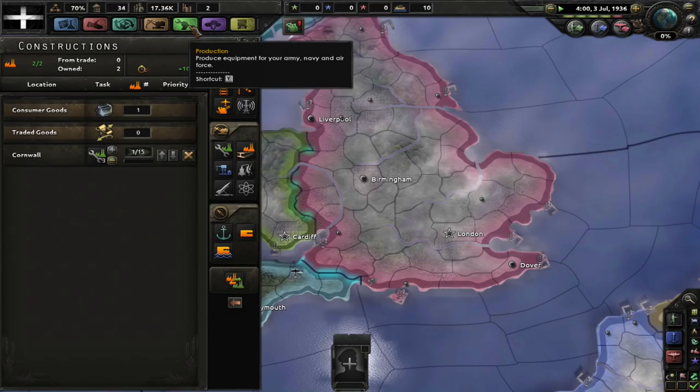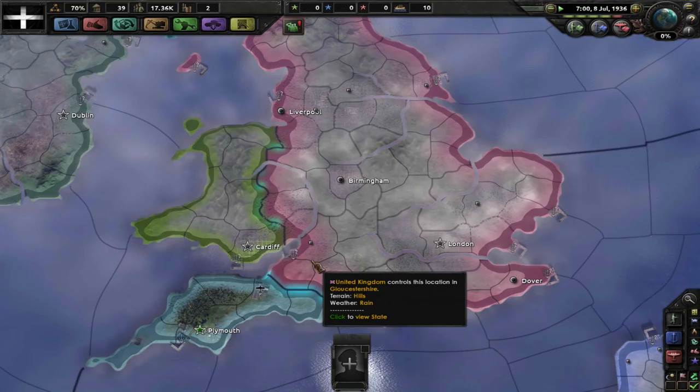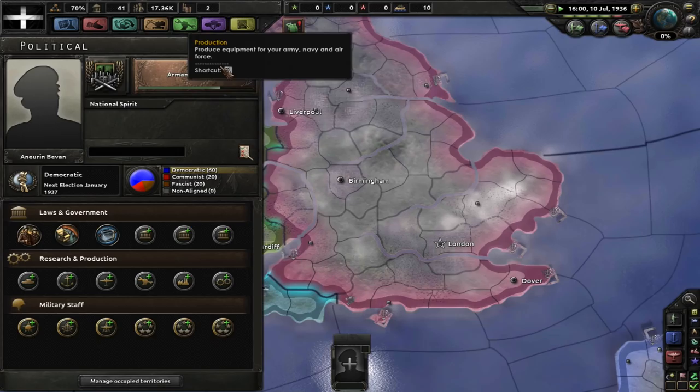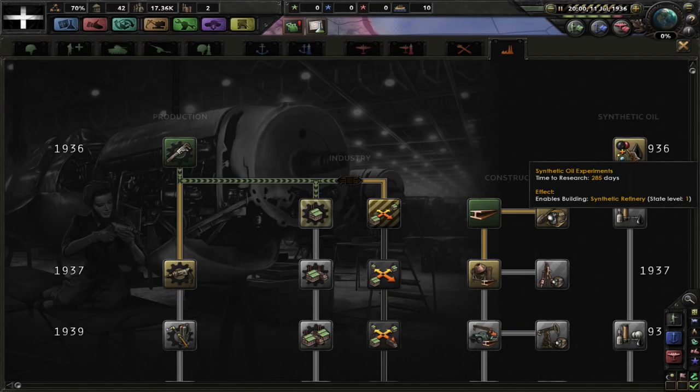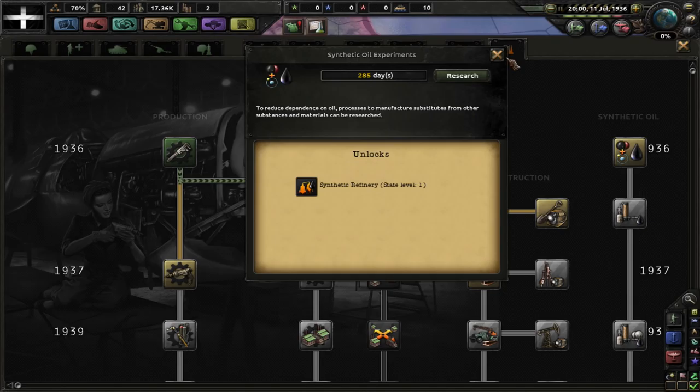That's why I needed the other factories — for the imports. I'm going to need to get another one to import stuff afterwards, because I'll need steel for the guns. Maybe I should get a synthetic oil refinery for other resources later. I've never actually gone down that route. What does the refinery do again? It reduces dependence on oil — processes and manufactures substance from other materials. I still have to build it though.